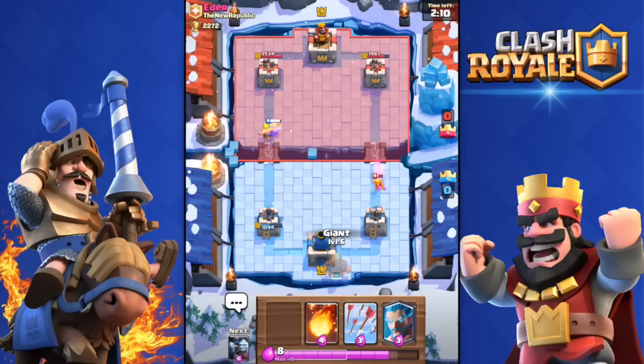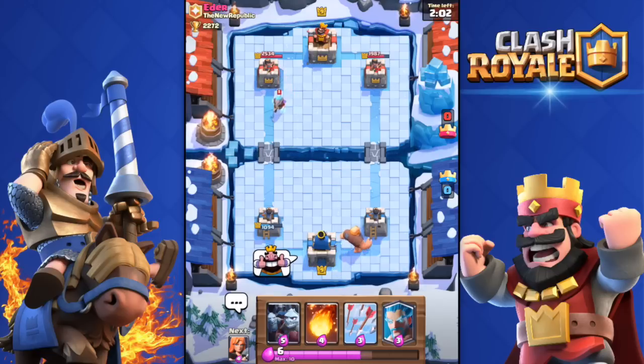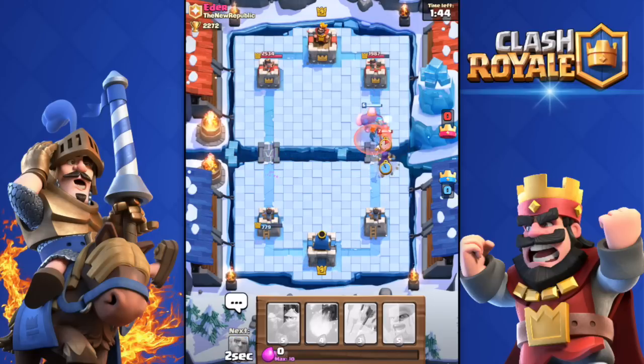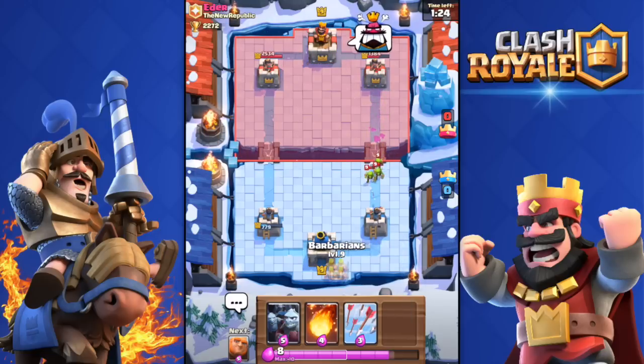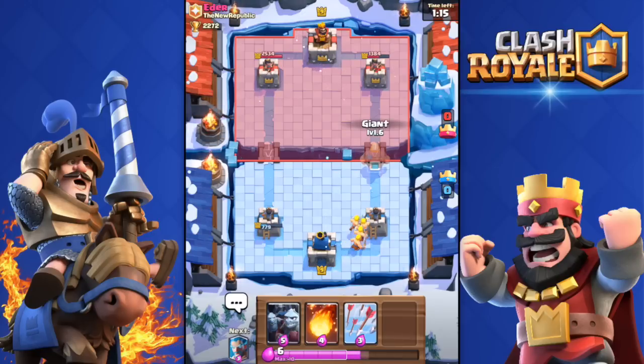He did some good damage to my tower, I'll give him that. He has an Ice Wizard too — everyone has one lately. I drop a Valkyrie because he's likely going to drop Barbarians — yep. He drops a Mini Pekka but it doesn't do much. Good push going. He's angry. I'll drop Barbarians over there. He fires at my Barbarians — that push was a fail.